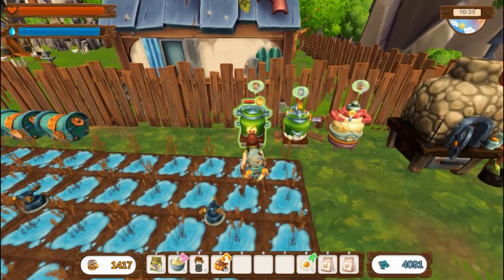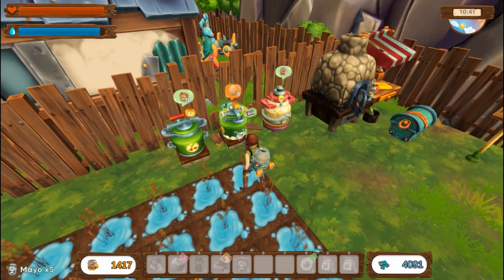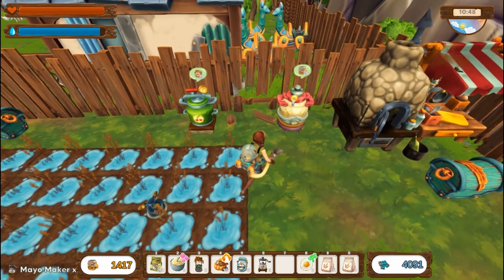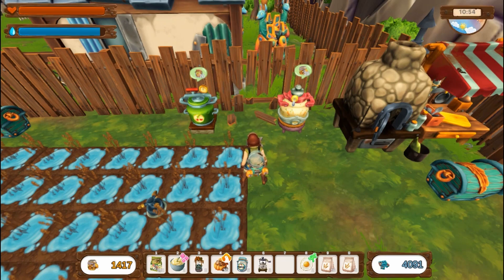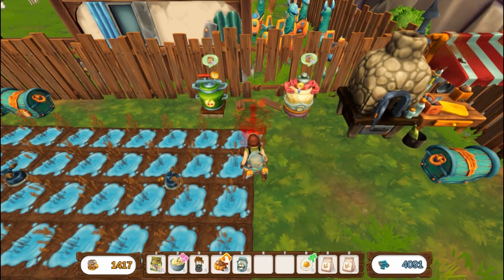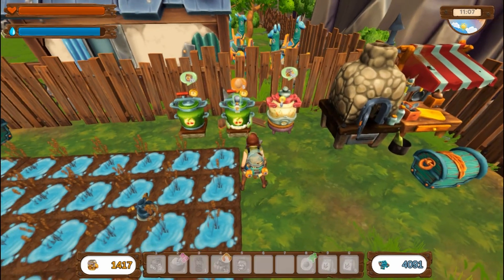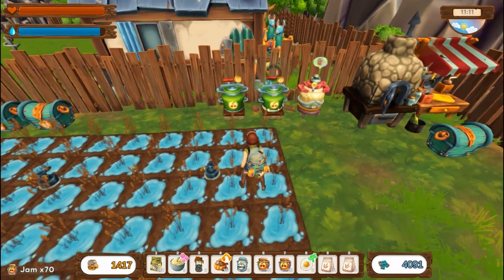After the updates it looks like my mayo maker is a little bit glitched out — there's a jam maker on top of it, so I'm going to try picking these up. Okay, now let's place the mayo maker. It's showing in my inventory on number six as a mayo maker, but when I go to place it it's that weird thing. But it takes eggs and it works, so we're just going to go with it. The jam maker seems normal.